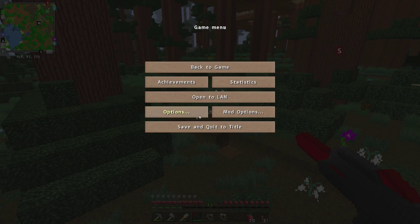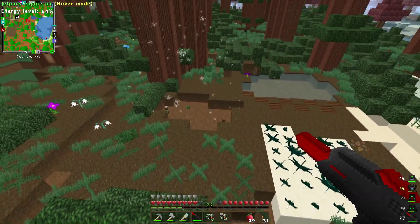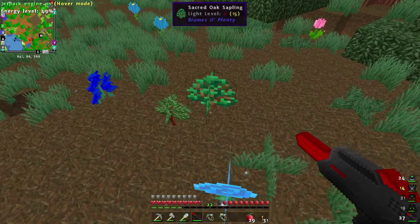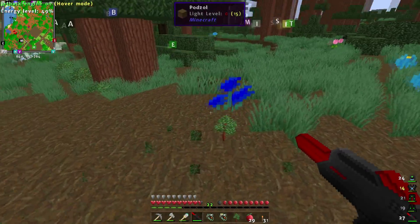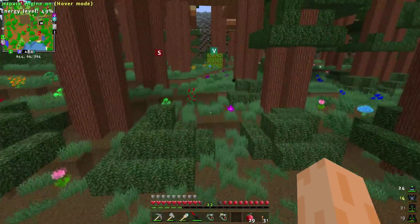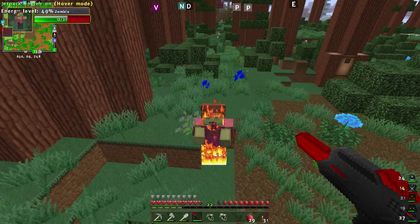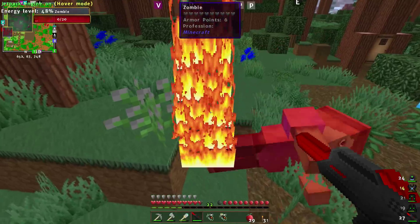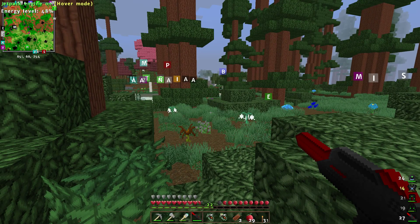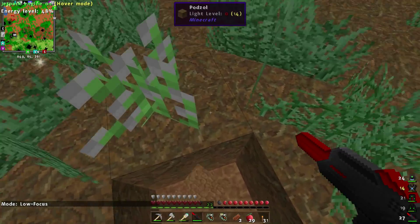I'd still like to check the controls - mode switch key is definitely minus. I can hear a creeper! Crap, that was close. Where did he come from? There's also a sacred oak sapling - I don't want that. I'm fairly sure if that grows it produces some kind of huge tree. Let's kill some zombies with the mining laser - beautiful. Could have done with this against the Ender Dragon. I'm pressing minus - so I want low focus for the mining laser. It should only mine out one square at a time now, which is what I wanted.